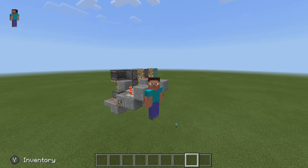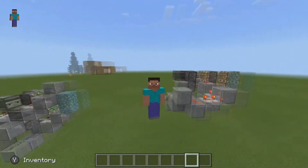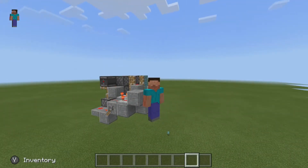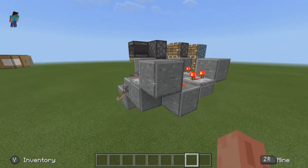Welcome back everybody. Today we are back in the Nintendo Switch version, and as you can see I have two designs behind me from testing. This is the design that should work consistently. Bedrock Edition has Steve blink, which is extremely cursed. Anyway, let's go ahead and look at the design.